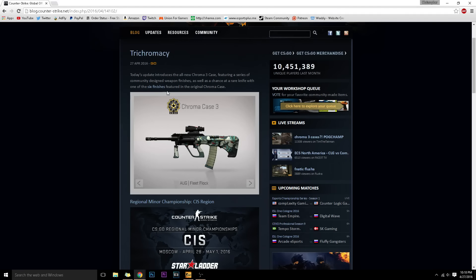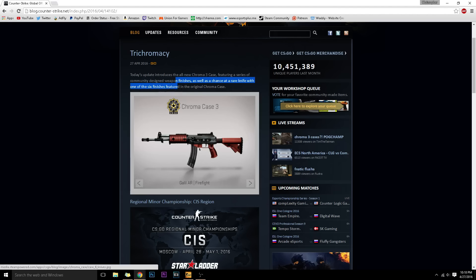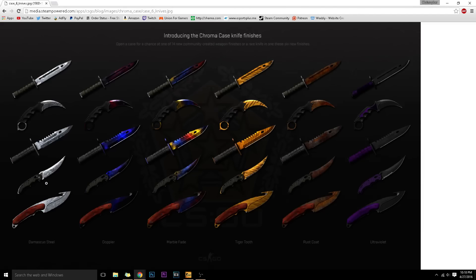...you can look at all the skins right over here. You'll see a note saying there's a chance at a rare knife with one of the six finishes featured in the original Chroma case. So if you click on it, these are the only things you can get in the new Chroma 3 case.